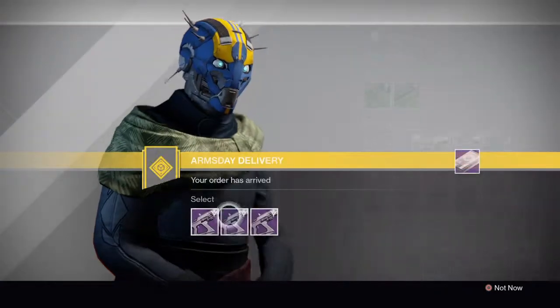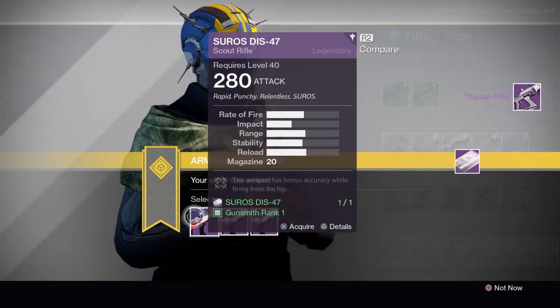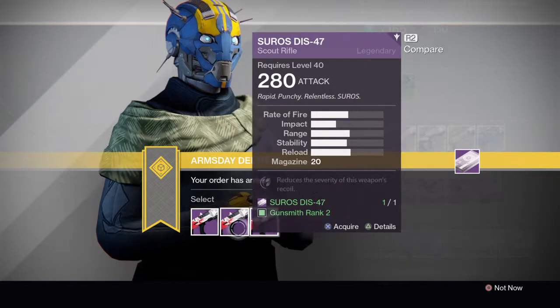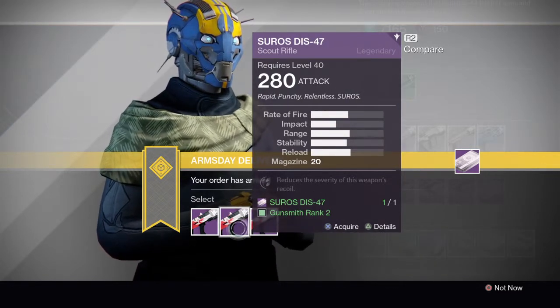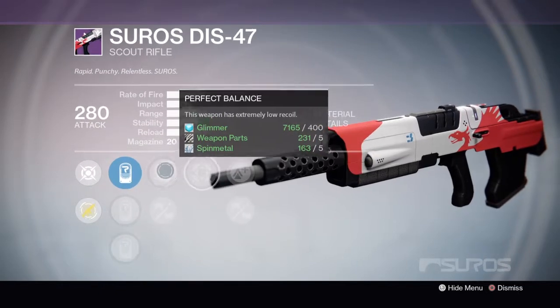You know what, I will give it a try though — I like to be fair. I've got to keep this one clean or it jams — a DIS Scout Rifle. I bought the Range Finder the first time. The second time, my Hunter took this version, which was the Rodeo. That leaves this one: Smallbore, Feather Mag, Perfect Balance.